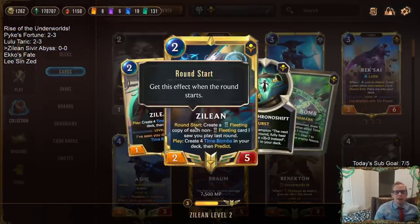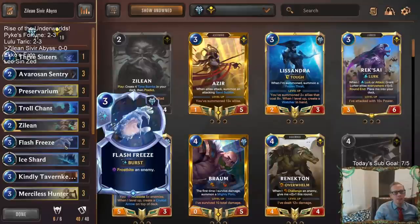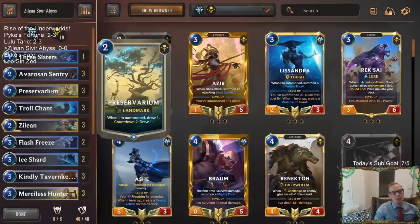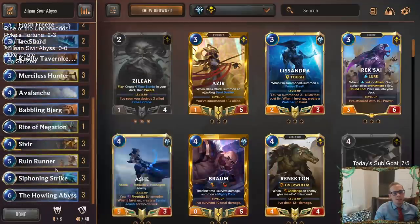Plus, I was thinking if we can get a leveled up Zilean and then have Howling Abyss going - Howling Abyss makes a champion, we play that level two champion, and then next round start Zilean gives us a copy. We can just start getting a bunch of random champions and champion spells, put them back into our deck and draw them later. Obviously just a pipe dream, but it seems really cool. So we got defensive tools, card advantage, predict, Siphoning Strike, and Howling Abyss - let's go play five games in ranked.